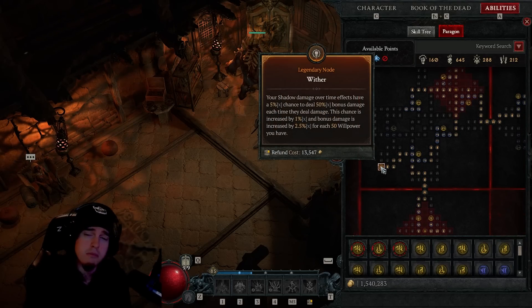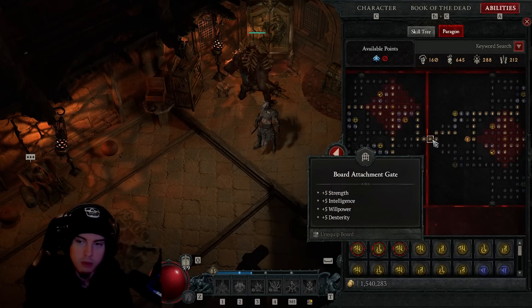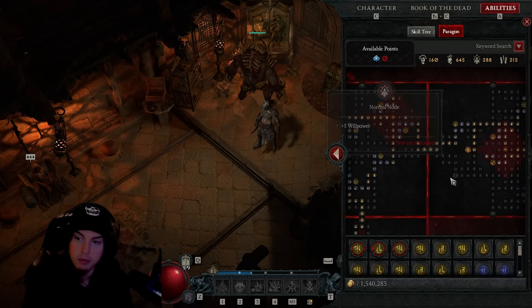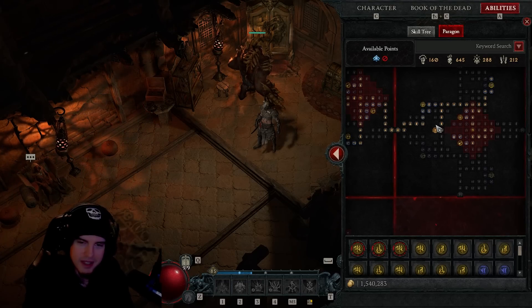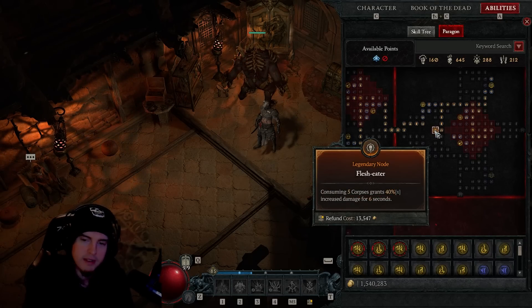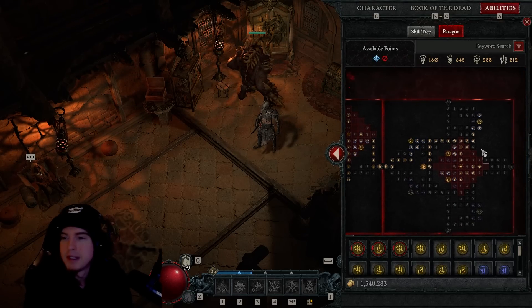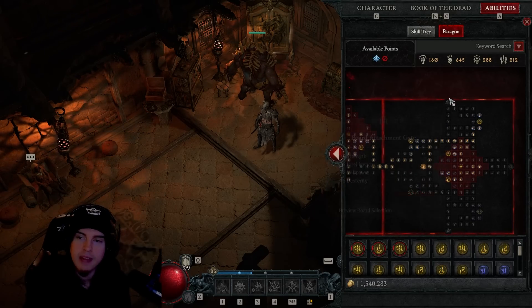Our first board would actually be better off going with Flesh Eater — that benefits this build even more. Connect through from that point, grab the damage to injured enemies and critical strike damage nodes. The big thing we're going for is the Flesh Eater legendary node and socketing in the Scourge glyph for even more shadow damage over time, increasing damage to enemies afflicted by shadow damage over time, and giving poison resistance, armor, and damage to elites.